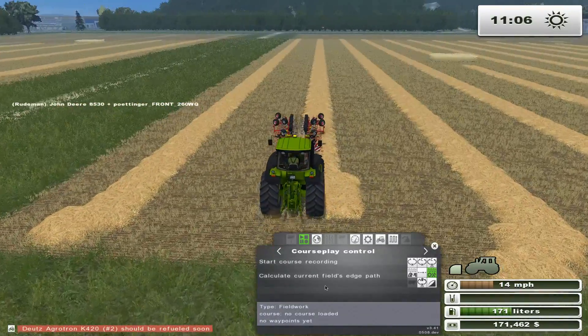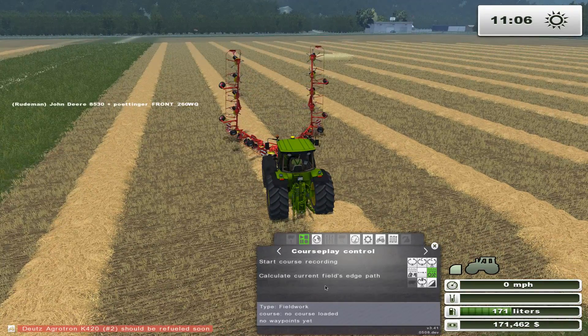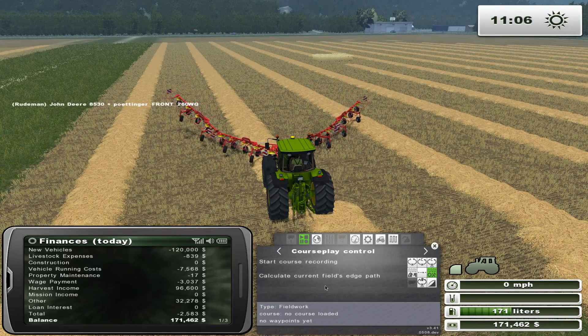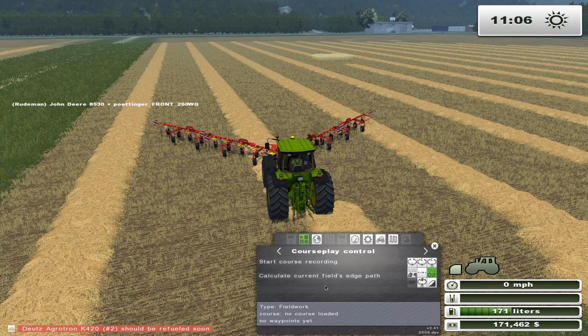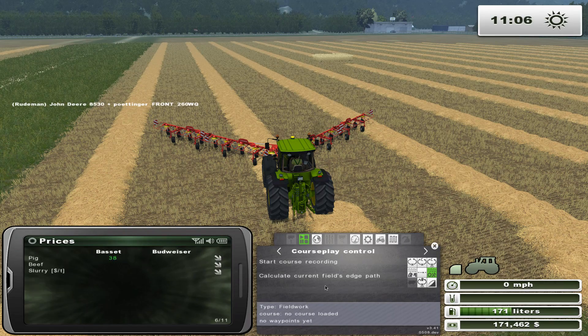By the way, while I was finishing the fields, we got a great demand notification. This is a little curious to me — pigs are on sale. I'm supposed to take pigs to Basset for slaughter: thirty-eight bucks. I don't understand that. Let me show you why — when I bought the pigs, they cost me a hundred and fifty bucks, and now they're telling me they're only selling for thirty-eight.